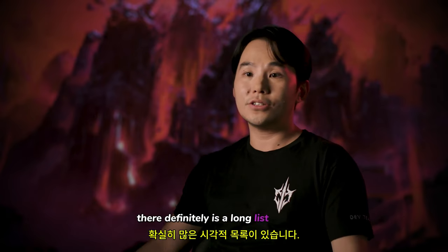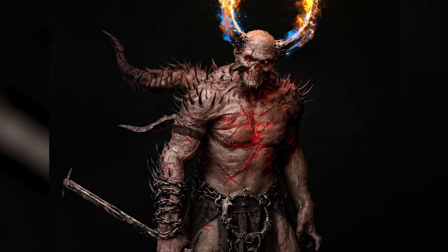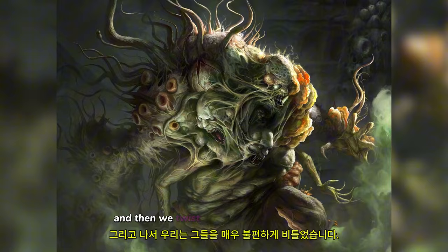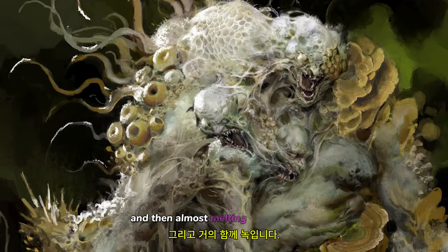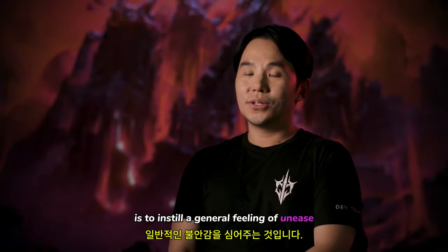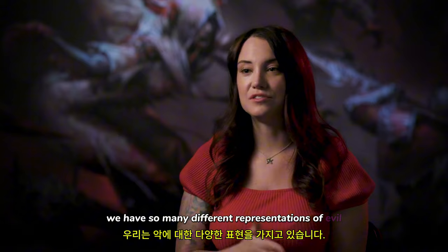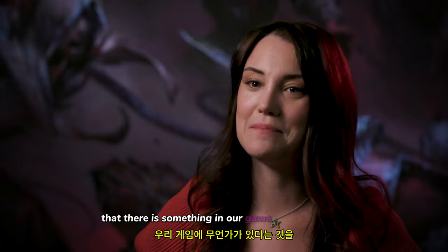When it comes to designing a Diablo boss, there's definitely a long list of visual elements that we go to: spikes, demon horns, rotten skin, decaying skin, burnt skin, different diseased skin. How do we stretch the skin out to make it look really uncomfortable? We take different parts of the body and twist them in very uncomfortable, awkward ways. We love using different humanoid bodies and almost melting them together. The intention in creating Diablo bosses is to instill a general feeling of unease. So if it starts to feel like we have pushed it too hard, that's usually the comfort spot. We have so many different representations of evil and horror, so no matter who you are or where you're from, you can always bet that there is something in our game that is going to terrify you.